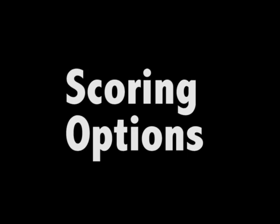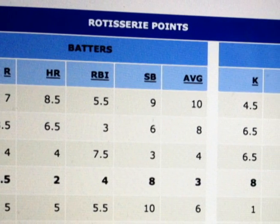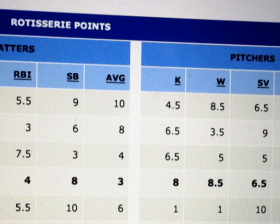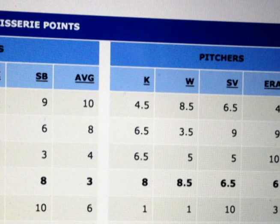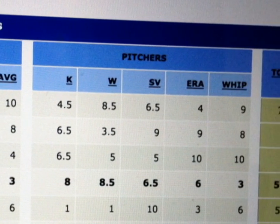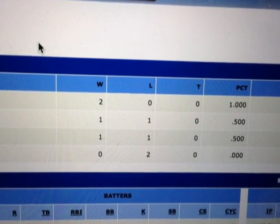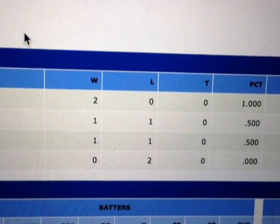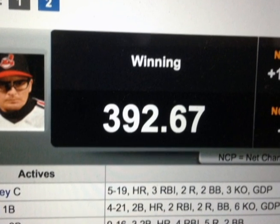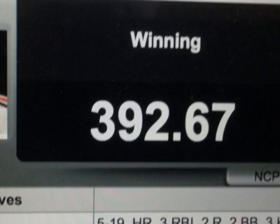You should also know about scoring options before you pick your league. There are three main scoring options used in fantasy baseball: rotisserie, head-to-head, and total points. Rotisserie is where there are multiple scoring categories that compile stats throughout the year, and you get points based on how you are doing in those categories relative to the other teams in your league. Head-to-head is where you have a matchup with another fantasy team each week, and whoever has the most points at the end of that week gets a win. Total points is simply where all the points scored during the year add up, and whoever has the most points at the end of that year wins.